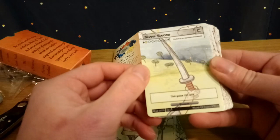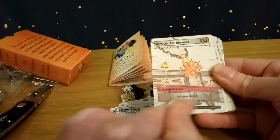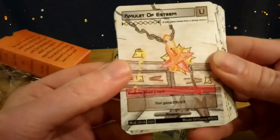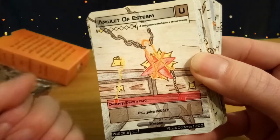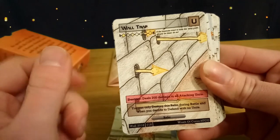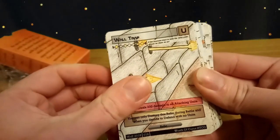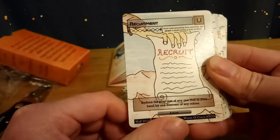Sharp Sword — unit gains 100 attack. Amulet of Steam — a pretty cool example of the new text boxes. It's got a brown background because that's what an uncommon is; rares have a gold background and royalty rares have a blue background. This amulet costs two elements to get out and gives a health boost to the unit it's on. You can also choose to destroy this weapon whenever you like to draw a card. Walltrop — another relic. You can only destroy this relic during battle when you decide to defend with no units; when you do, it deals 200 damage to all attacking units. Recruitment — a free-to-play action card. Reduce the play cost of any one unit in your hand by one element of any colour.